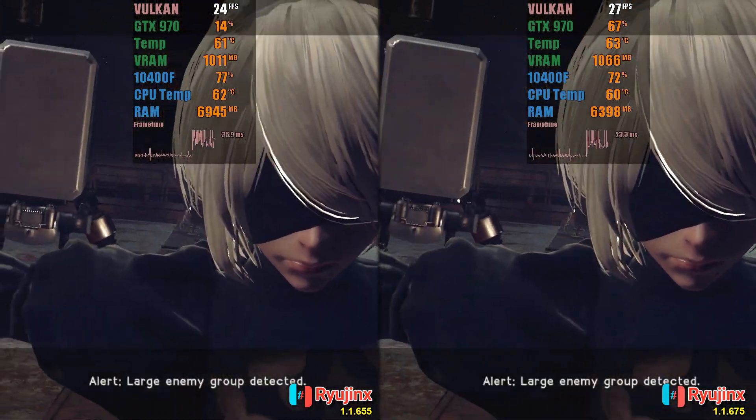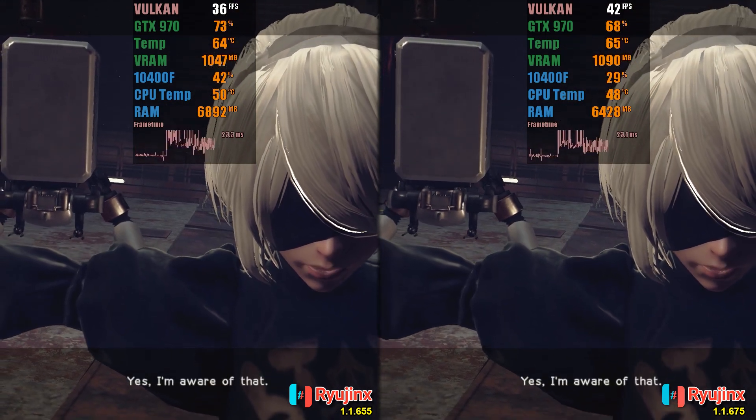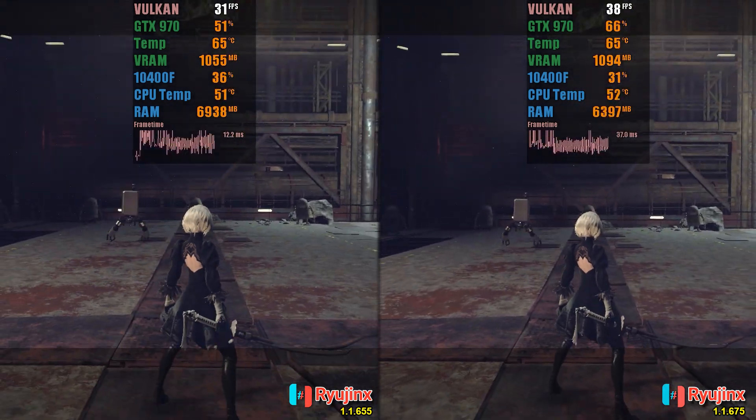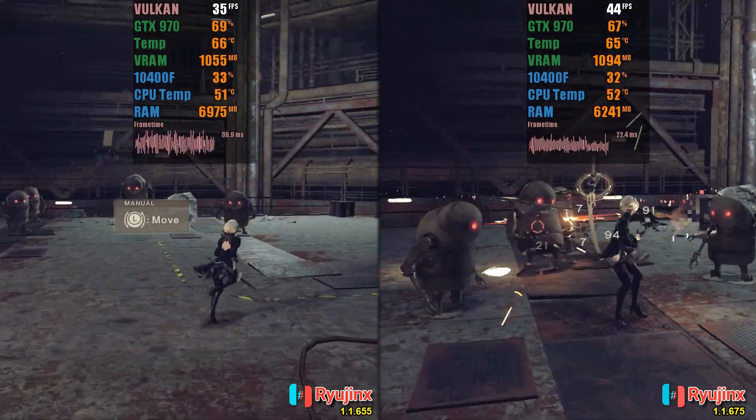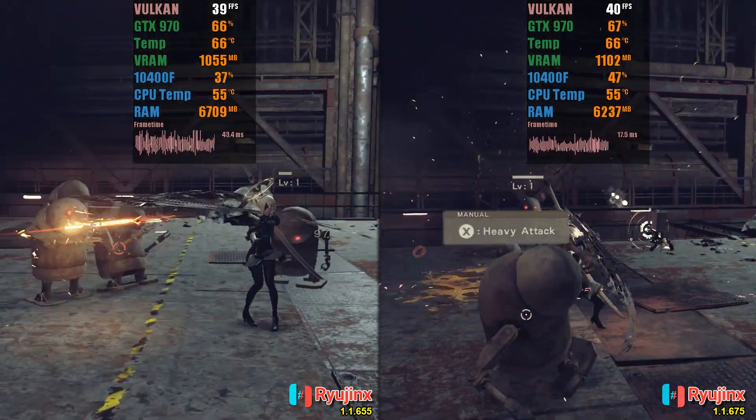In Nier Automata, there is also a significant gain, with the old version often struggling to maintain 20 FPS while with the update it reaches 40 FPS. Keep in mind that the Switch version was designed to run at only 30 FPS.